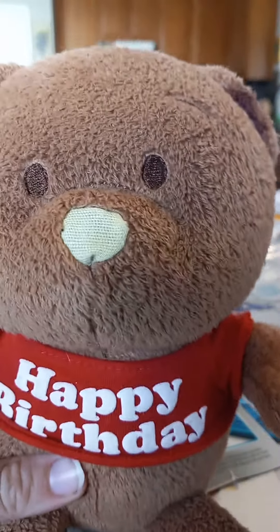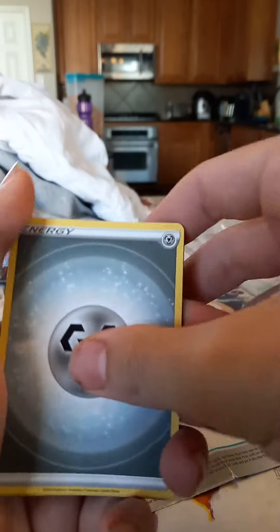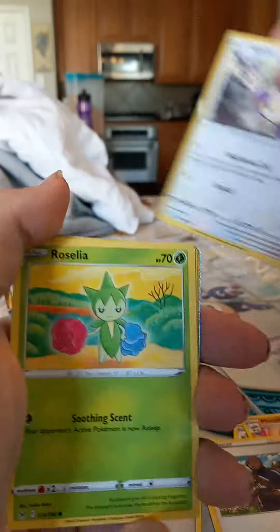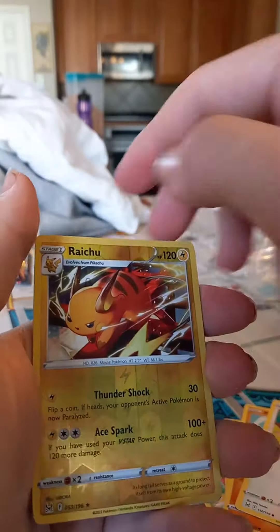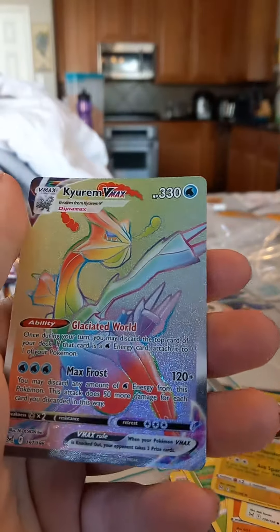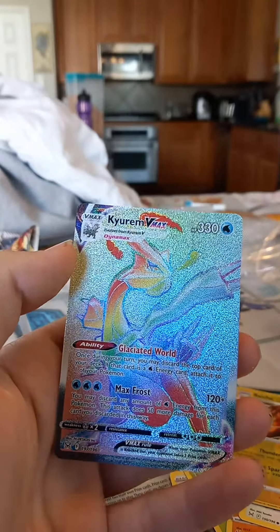Let's get some bear hype! So I did all the stuff for this pack, so cool. If you could please like this video and part one, and subscribe. And then it's a woven holo Raichu — oh my gosh, a Rayquaza and a Cubchoo VMAX! Oh my gosh, holy cow!